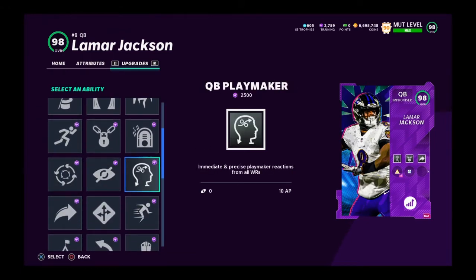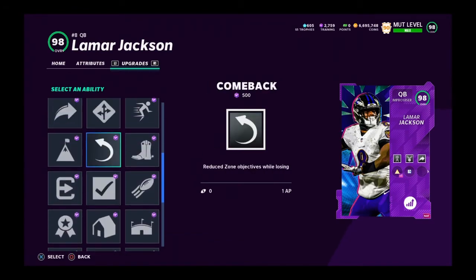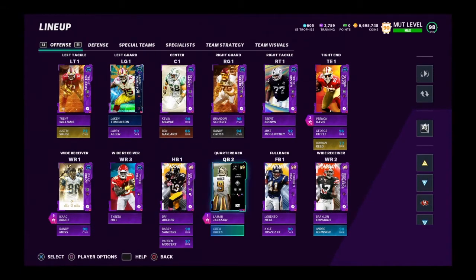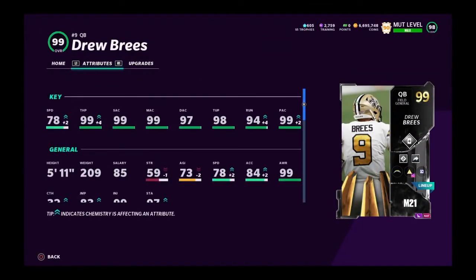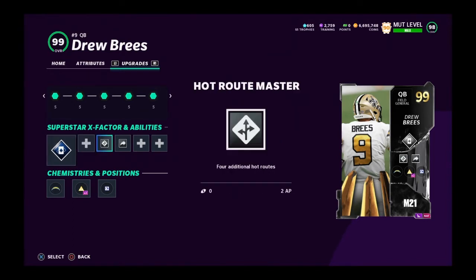Quarterback playmaker is too much. Now if you're not going to scramble with your quarterback and you're still going to use someone like Brett Favre or Aaron Rodgers, let's look at Drew Brees. Between Rodgers and Favre, I would pick Favre because he gets gunslinger for one less AP, so you're going to save one AP. They play exactly the same and they're really good.